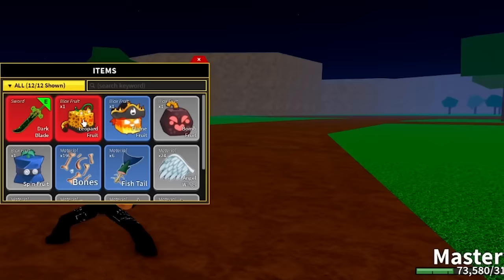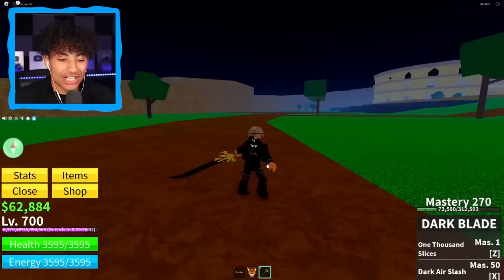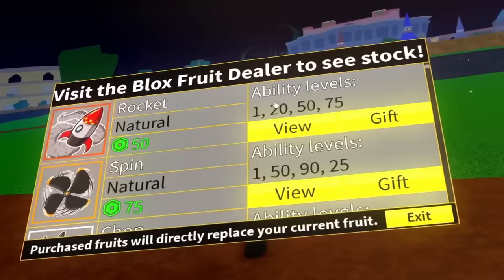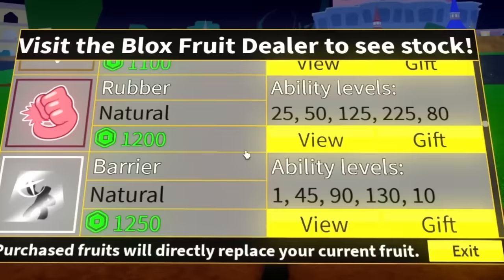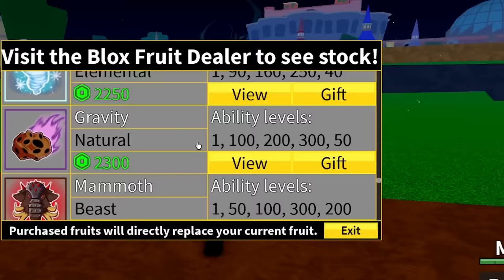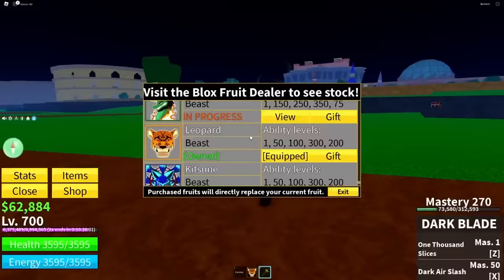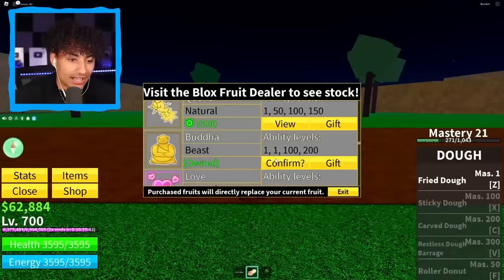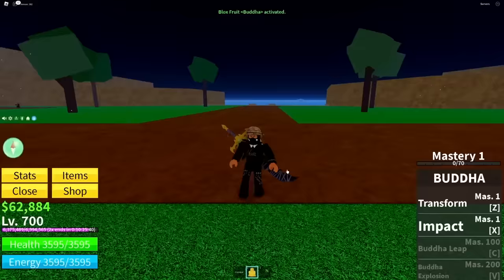Okay, he has another Leopard Fruit, a Flame Fruit, Bomb Fruit, and that's about it — some bones and fishtails. Let's check the fruits because I feel like this guy might have a lot of perm fruits. No perm Rocket Spin... perm Buddha! Perm Buddha is actually really good. What about the next one? Perm Dough. Perm Leopard! Not a perm Kitsune — I was about to get super excited. We actually have some really good perm fruits. Are they leveled up though? Mastery 21 — this guy's just rich and buys fruits and doesn't use them. His Buddha Fruit is only Mastery 1.